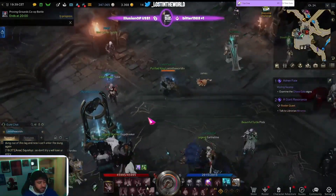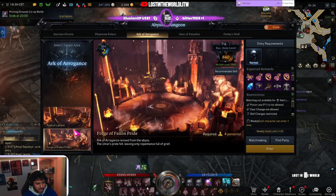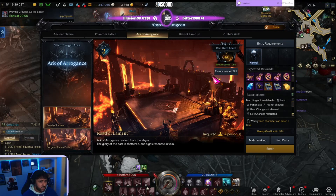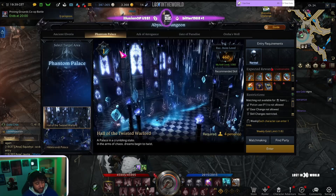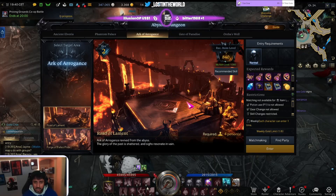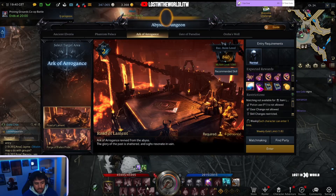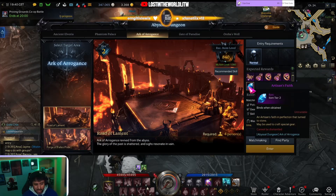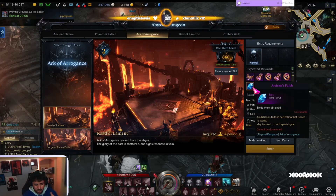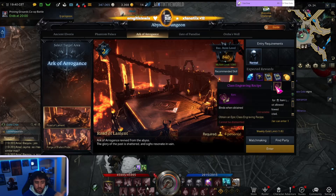At this point you've leveled up, so you should be at a nice spot to do the Abyss Dungeon. You're going to go to the Ark of Arrogance and start the two 840 Abyss Dungeons. The mechanics in these are pretty easy - I actually think these are easier than the Phantom Palace. Have a quick YouTube of these or go on maxroll.gg and look at the tactics. You'll be able to do it first time, but you've still got to know the mechanics. You pick up mats and get slightly better gear with better set bonuses - this is when you start getting epic gear, then legendary gear.